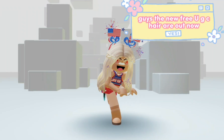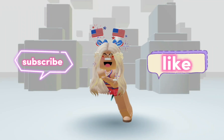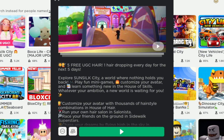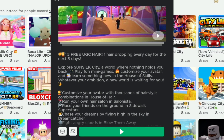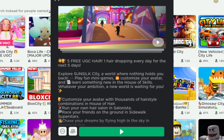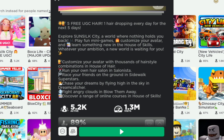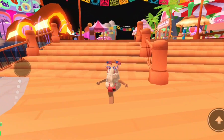The new free UGC hair is out now. One of the free UGC hairs is out in Sun Silk City. Its description says five free hairs, one hair dropping every day for the next five days. For today, Sun Silk City released this hair.